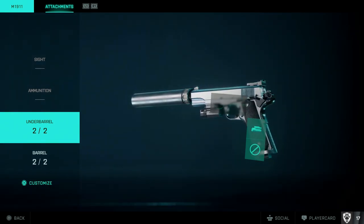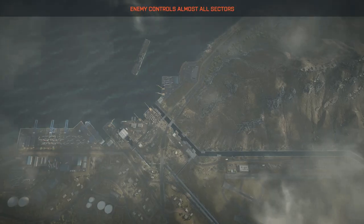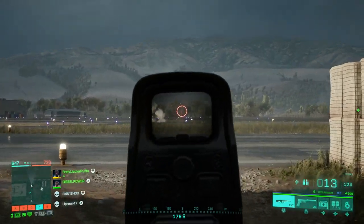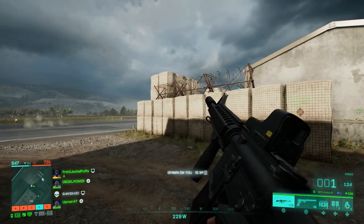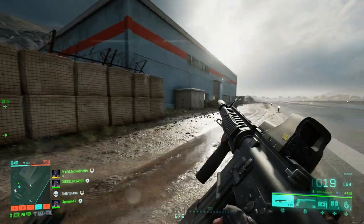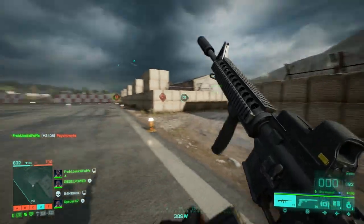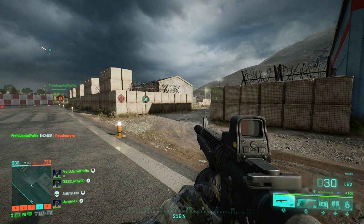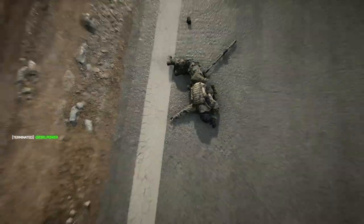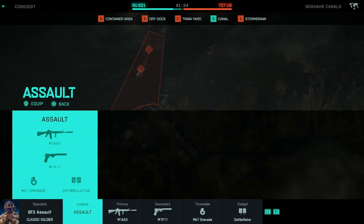For the 1911 pistol the slots are already configured so we're good. Deploy at base and you can see the M16 with all attachments — the grip, suppressor, and optic are all on there. That's how you put attachments on weapons in Battlefield 2042 and in Battlefield 3 portal or any portal mode. If you get your attachments wrong after spawning, just use the customize menu in the redeploy screen.